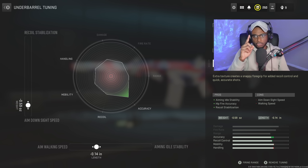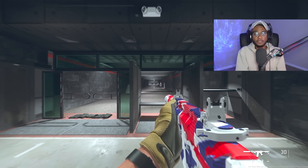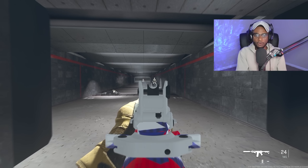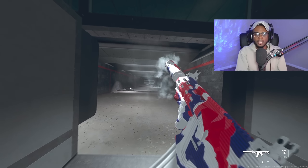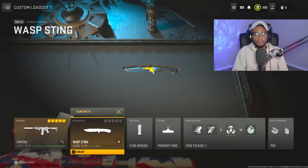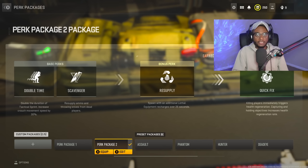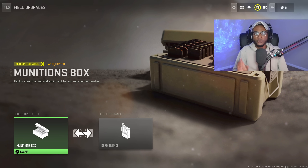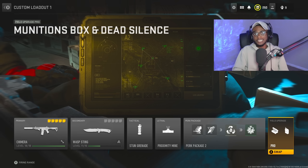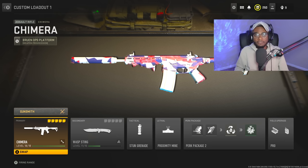Once you jump into the firing range with these attachments equipped and tuned, you'll find the Chimera has relatively quick ADS and a very controllable recoil pattern, making it easy to use at medium to longer ranges. The build uses the combat knife, stun grenade, proximity mine, and a custom perk package of Double Time, Scavenger, Resupply, and Quick Fix, with pro-enabled field upgrades: munitions box and dead silence. Give this class a try — it's an absolute beast.